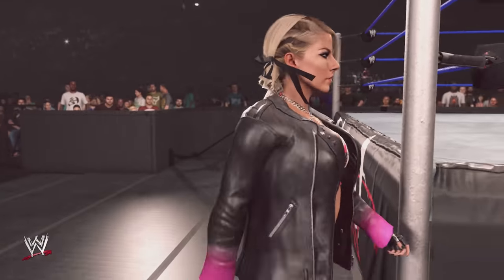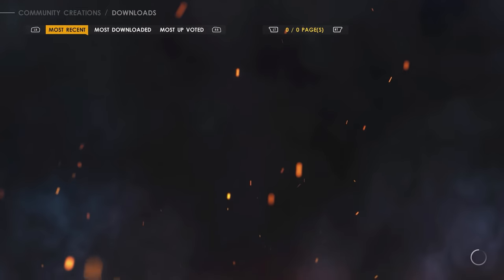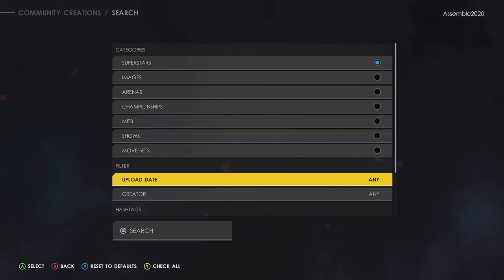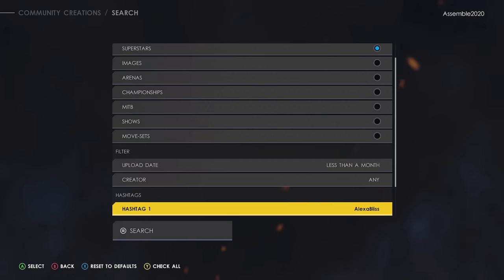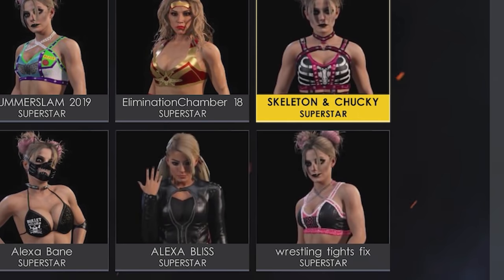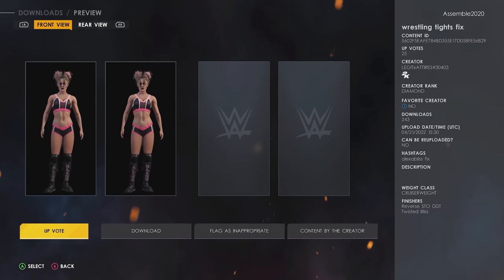What you will notice with this version is Bliss has the white tights thing happening — it got a little wonky with the update. So there is a way to fix this. Staying in community creations, we're going to filter superstar. Put the upload date to less than a month and for the hashtag search Alexa Bliss. Head over to most downloaded and you're looking for the one from Legit Attires — it says wrestling tights fix. Go ahead and download it.